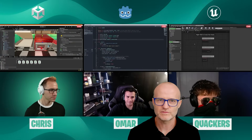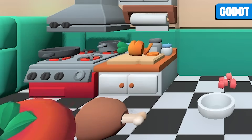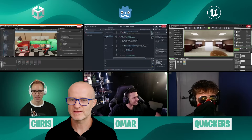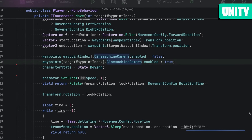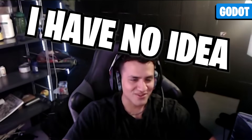I think Omar's taking the lead, I just saw some tomatoes bouncing up in the air. Yeah, we got something working. The burger's a bit big. Well you've got a hamburger and a camera so it's pretty much done. Chris, I see you're doing some Cinemachine camera work over there. It does so much for you out of the box, you just do configuration and it looks good. Does Godot have something like Cinemachine? I have no idea what that is.